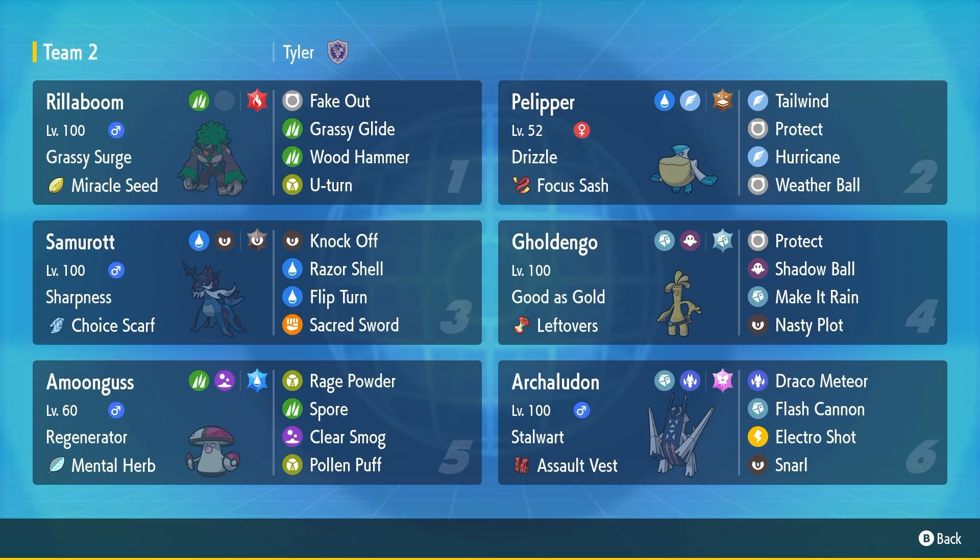Next up, this is where the team gets a little unique — I wanted to add my own flavor. We have Hisuian Samurott with a Sharpness Choice Scarf set. This thing is really fast. You're pretty much outspeeding most Dragapult because they're Adamant, but we can run Adamant ourselves with enough speed investment to outspeed Adamant Dragapult — essentially outspeeding all of the format. Sacred Sword hits hard, particularly against opposing Chaladons. I wanted Ceaseless Edge because I like using signature moves, but I despise missing — I missed like five Ceaseless Edges, so we're running Knock Off instead. It's not boosted by Sharpness, but because of its secondary effect of doubling damage when a Pokemon holds an item, you're still getting the same damage.